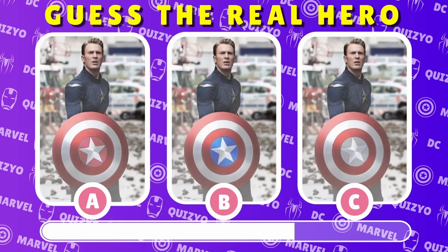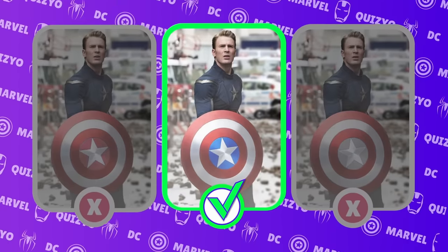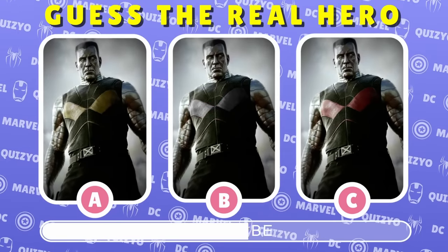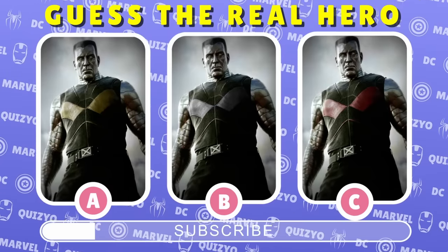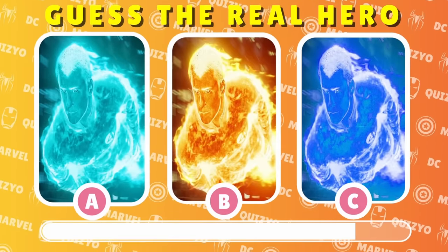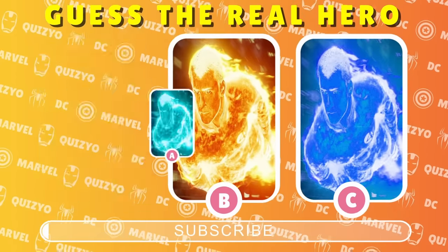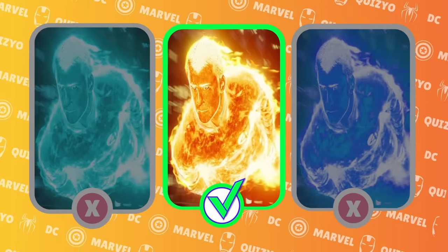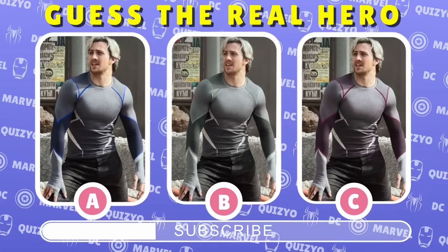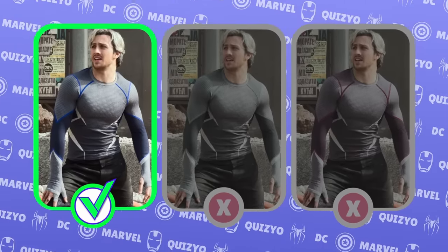Guess the real Captain America. Captain America's shield features a star on a blue background. Guess the real Colossus. Answer B is correct. What color is the Human Torch's fire? Answer B is correct. Guess the real Quicksilver — Quicksilver has blue lines on his suit.